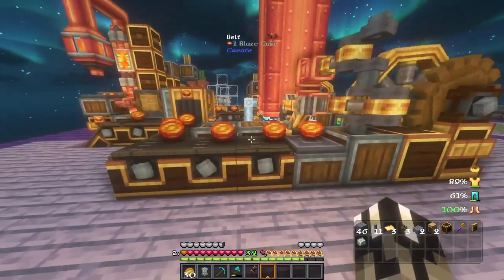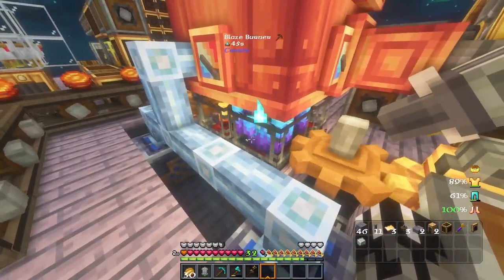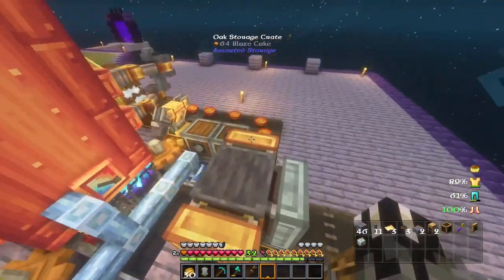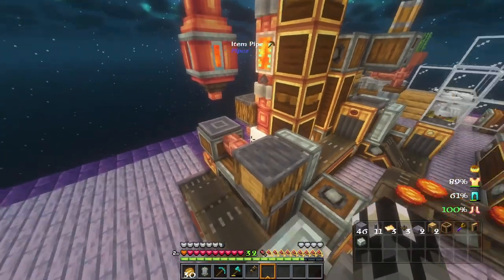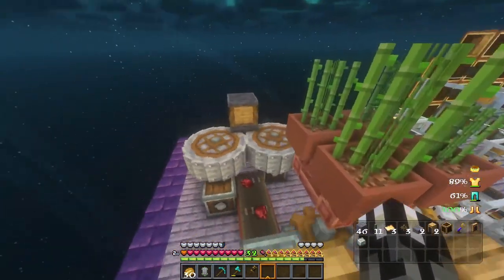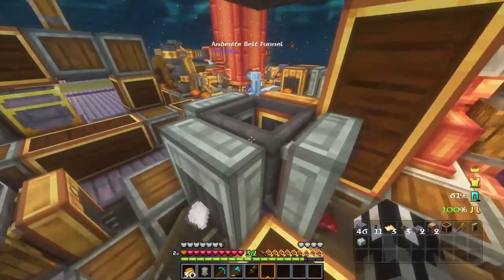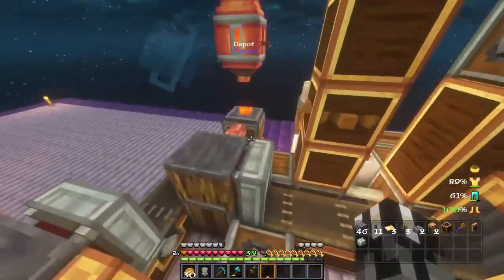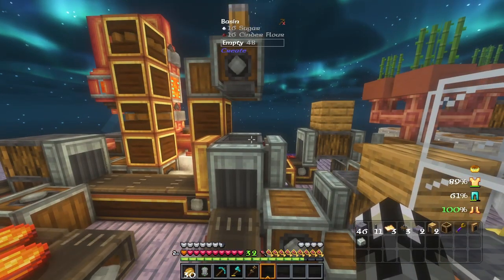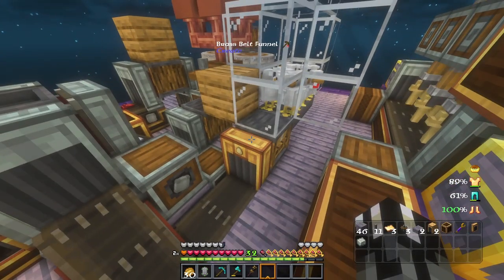Here's the end result: we have our cakes being made and delivered into these things by mechanical arms. Whenever this gets low, it's going to grab one and throw it inside to feed it. This is where it all goes and gets squirted in for making the pies. We know where the chickens were, we know where the botany pot was — I put three more to make four. This only holds a certain amount, 16 of each, so every time they lay an egg it pretty much all gets made into a lava cake right away.